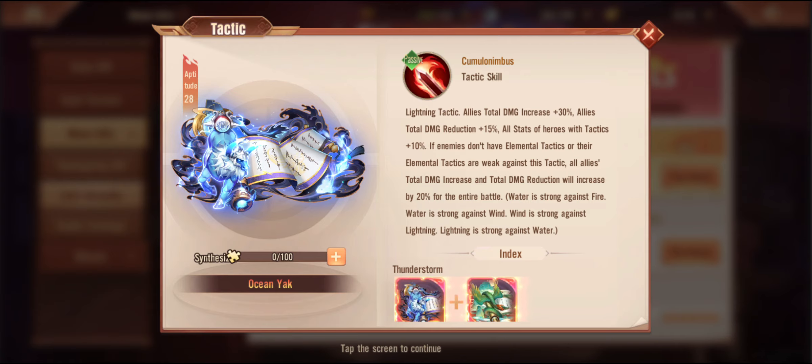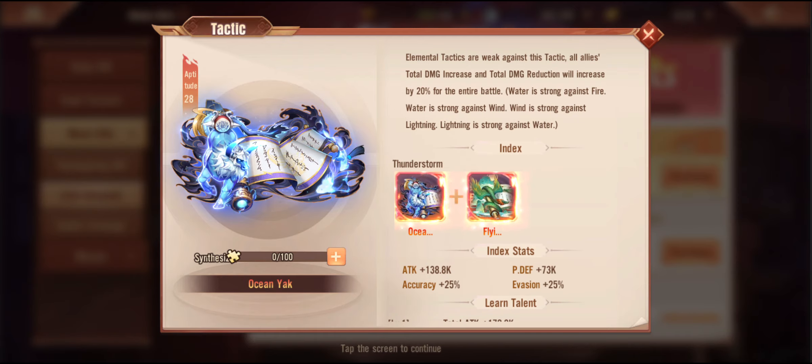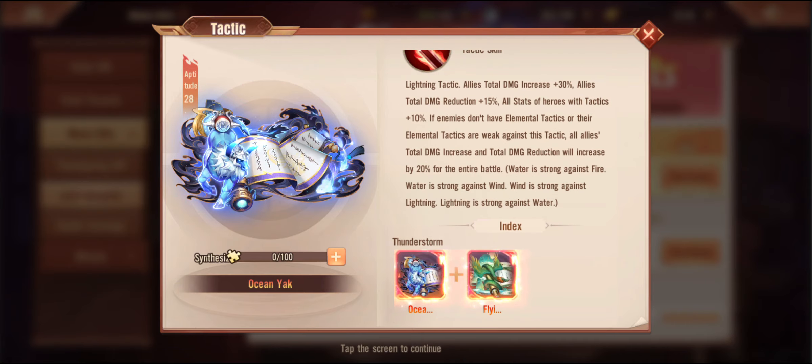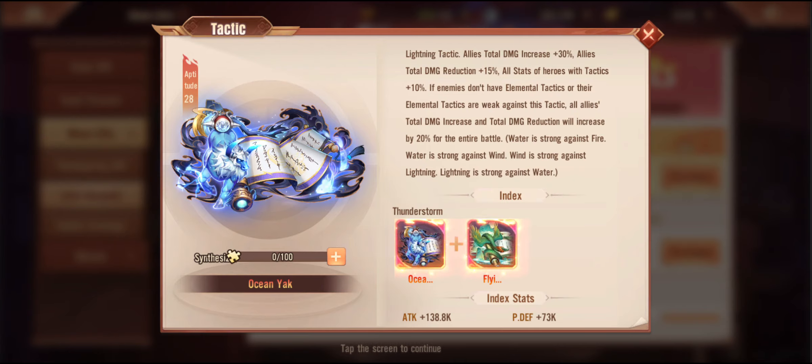Allies' total damage again 30% buff, total damage reduction is 15%, so you get more attack than defense. All stats of heroes with tactics plus 10% — so basically anyone with a tactic equipped gets an additional 10% directed towards them. If enemies don't have elemental tactics, or their elemental tactics are weak against this tactic, all allies' total damage and total damage reduction are increased by 20% for the entire battle. Water is strong against wind, wind is strong against lightning, lightning is strong against water. So against the corresponding weak tactic you do get an additional 20% damage increase and damage reduction — but is it really going to make a great deal of difference? In the grand scheme of things, probably not.